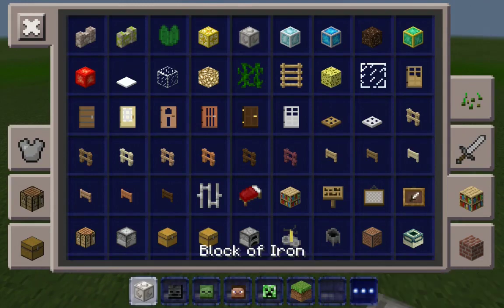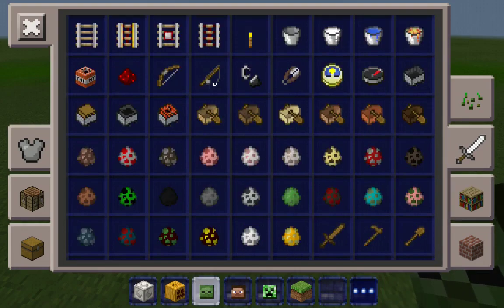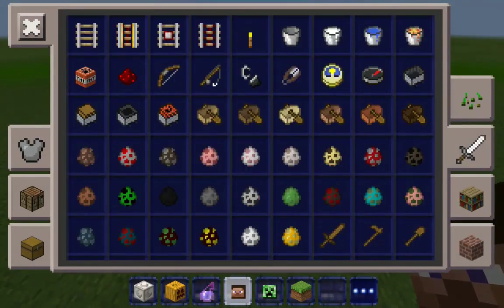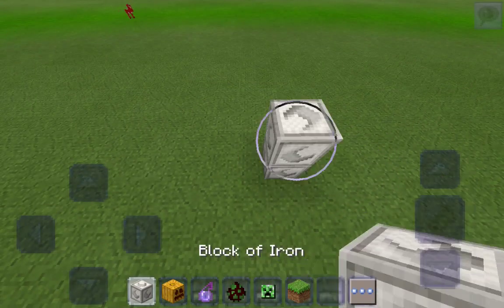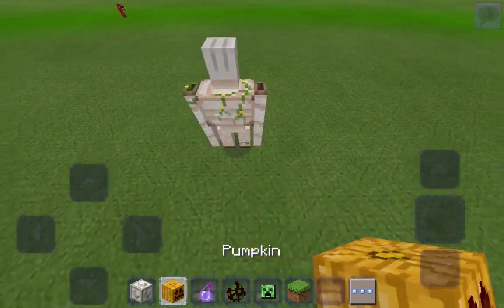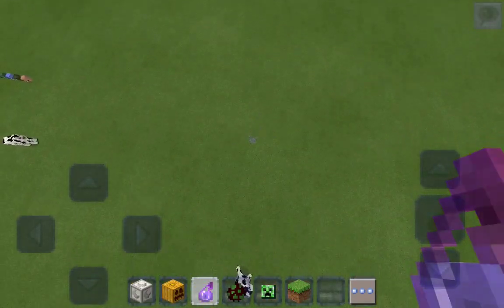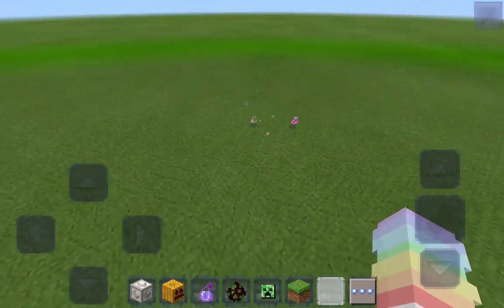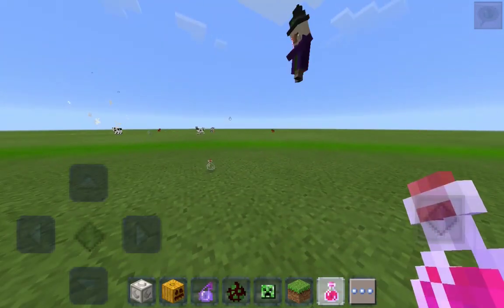For this one we're going to need some blocks of iron, a pumpkin of course, an invisibility potion, and also we'll need a witch. So now we're just going to make a quick iron golem - let's actually make two. We're going to grab an invisibility potion, splash it on them - as you can see you cannot see them right now. Put in a witch - she literally is flying, oh god. I spawned one in and she flew!